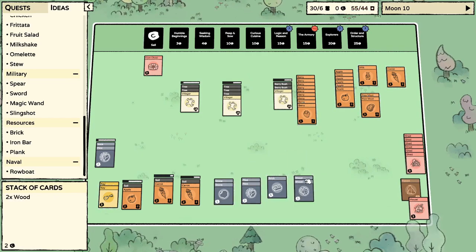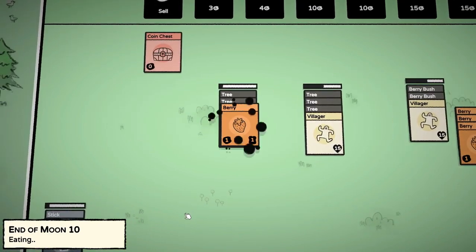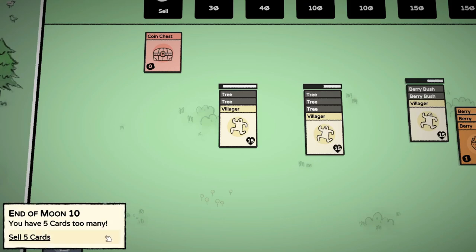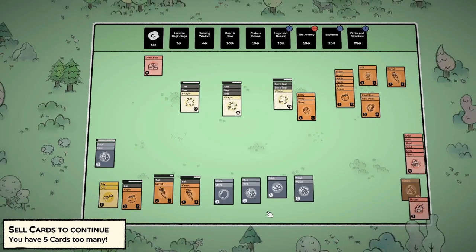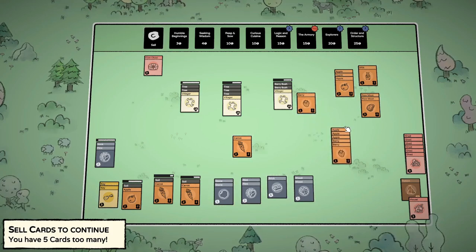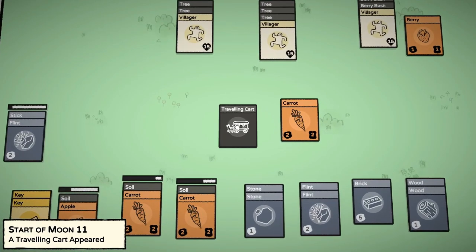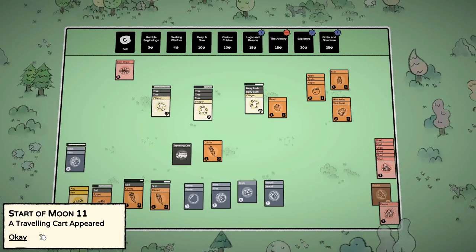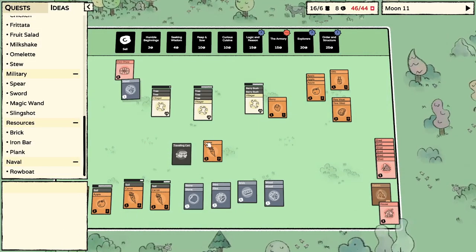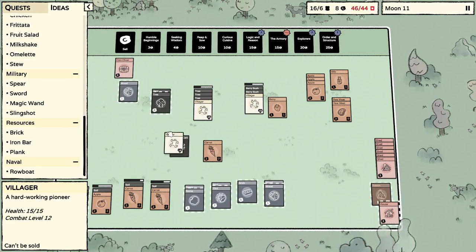Two wood, feed the village — time to eat. I have a feeling we're way over on cards — sell five. I've got that. I'm gonna sell some food — we're okay, we're constantly producing more of it. Wait — what is that? A traveling card? Give me five coins and I'll give you a card. Iron bar — are you serious?